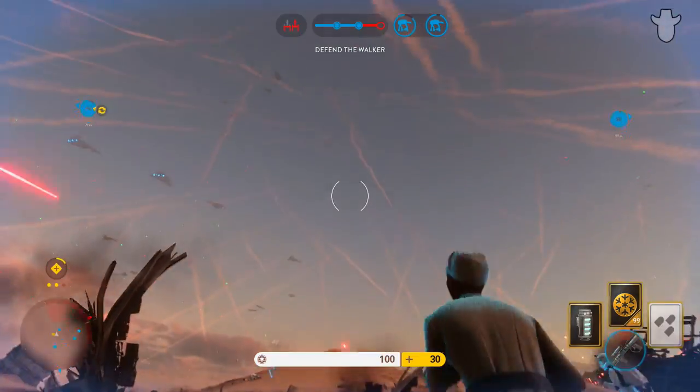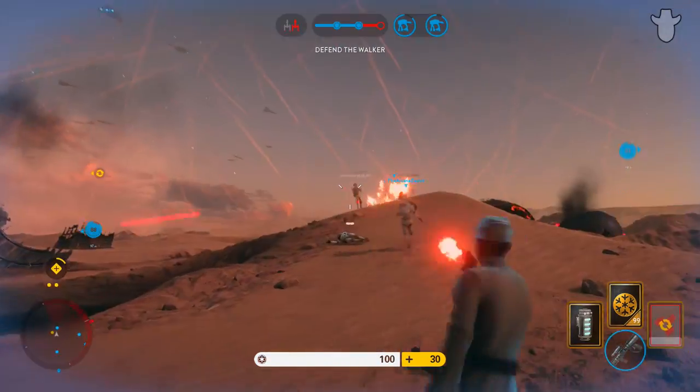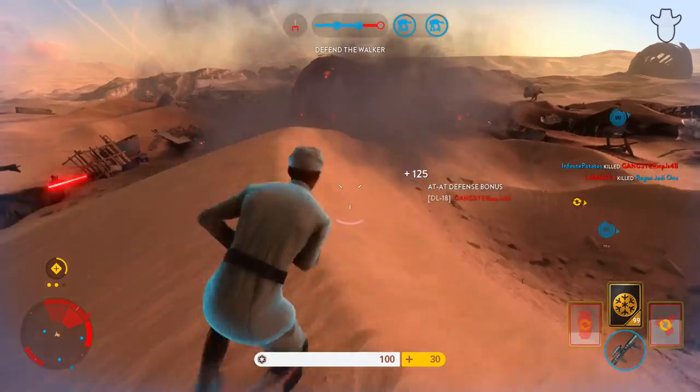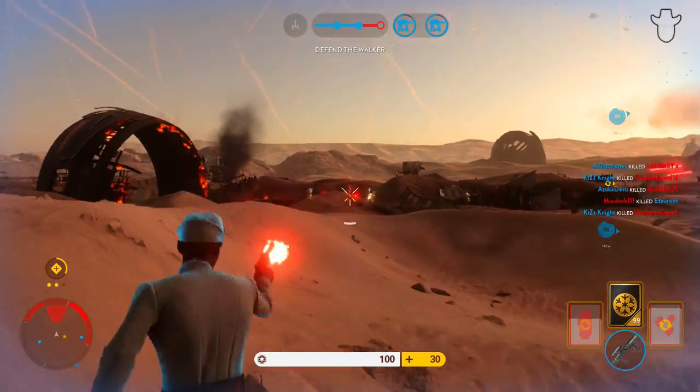This guy just teabagged me and he didn't even kill me — on the Garage rebel officer map. I got him in the Garage. Darn it, didn't get anything. I shot mine off first but yours got the kill.